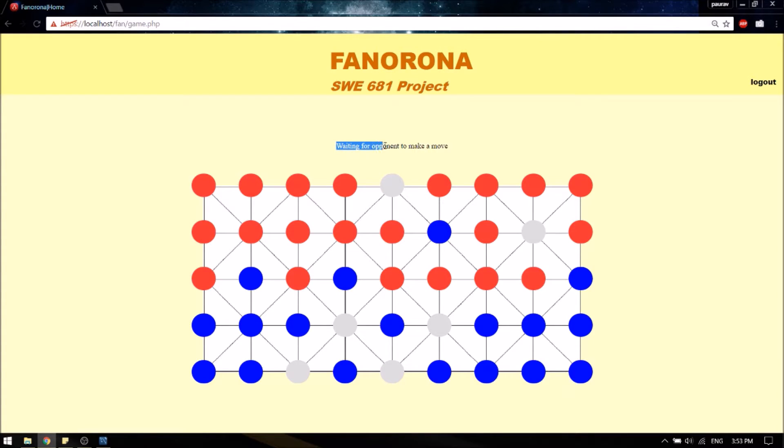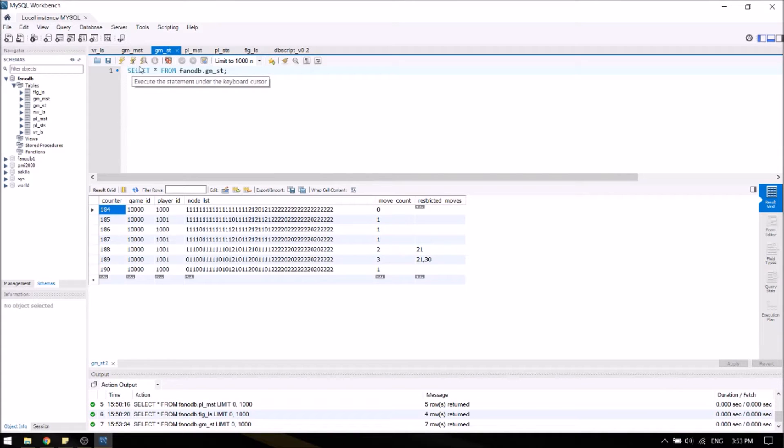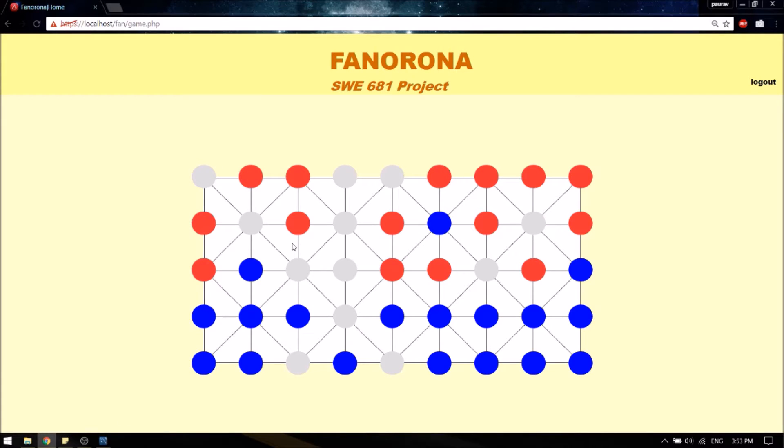Still waiting for the opponent to make a move. Once we make the move, you can see it is being updated in the database. Here's the game state table — here's the game ID, the player ID, and the current state of the game represented in zeros, ones, and twos, along with the move count.